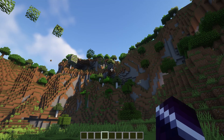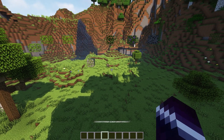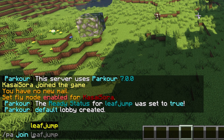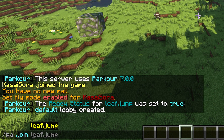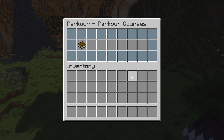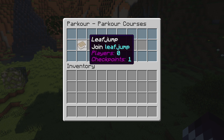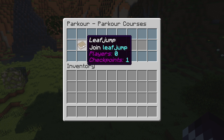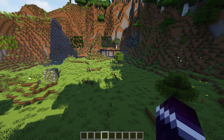Now how do we actually join this parkour map? There are three different ways. First of all, type slash PA join and then the name of the parkour map — so PA join leaf jump would immediately put me in the Leaf Jump parkour map. What we can also do is type slash PA all. This will actually pop up a GUI with all the available parkour maps. If I would have multiple parkour maps on this server they would all show up here. Really handy — that's the second method.